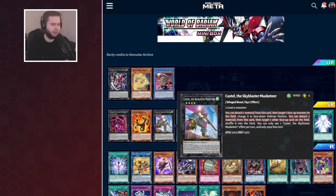Then we've got Castell — this card is very good. It's a generic rank 4: detach one to Book of Moon a monster, or detach two to shuffle one back to the deck. That is just really good removal. It is targeting, but still a great card that will probably replace Malevolent Sin in many decks.